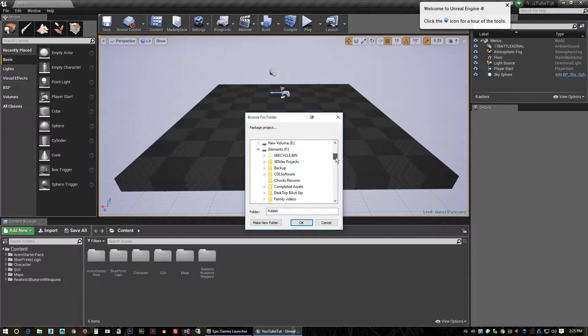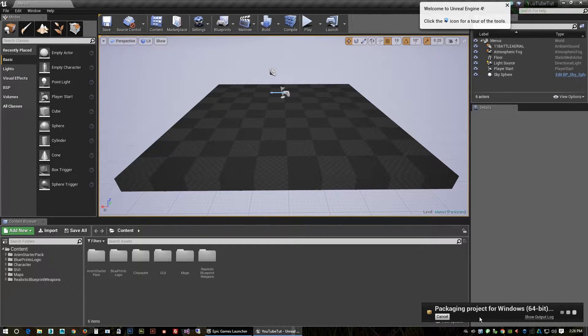To build the client .exe, go down to Package Project > Windows > Windows 64-bit. Pick your directory — I always put mine in my project folder. I make a new folder named 'publish' and tell it to put everything in the publish folder. Click OK and now you'll see it's packing the project, which will give us a good working .exe.